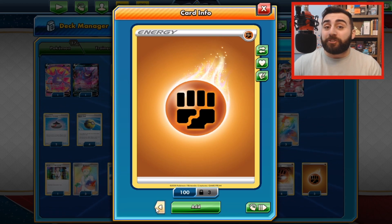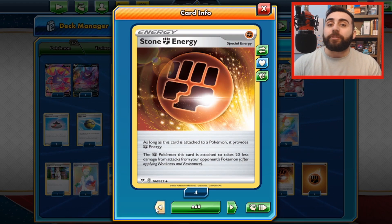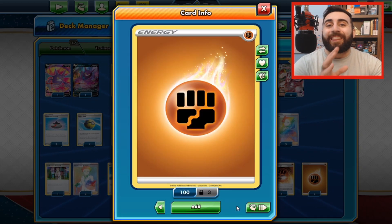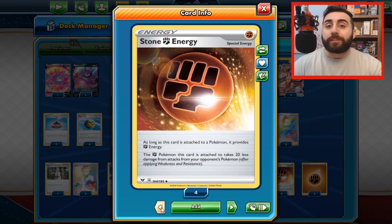Obviously, if there's basic energy, there must be some other kind of energy — and there is. We have what are called special energy. For example, this Stone Fighting Energy says special energy in the top right corner. These are a little different than basic energy — they provide a fighting type energy when attached to a Pokemon, but then they have some additional effect. This one states that as long as it's attached to a Pokemon, your Pokemon takes 20 less damage from your opponent's attacks, which is really helpful. However, keep in mind that special energies are not the same as basic energy — if a card says search your deck for a basic energy, you cannot use a special energy for that.